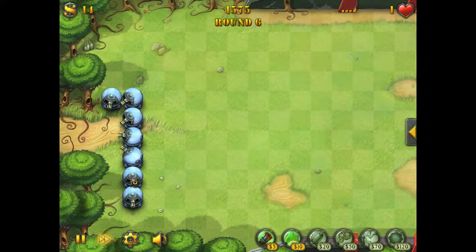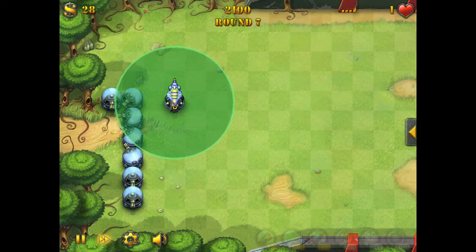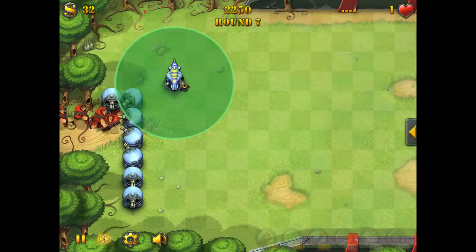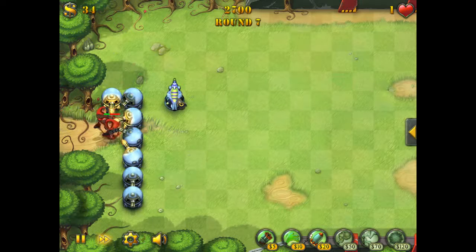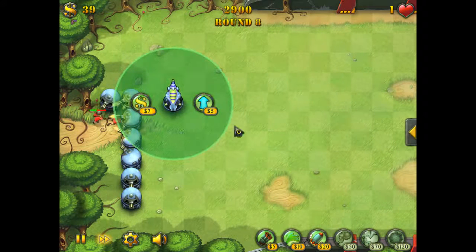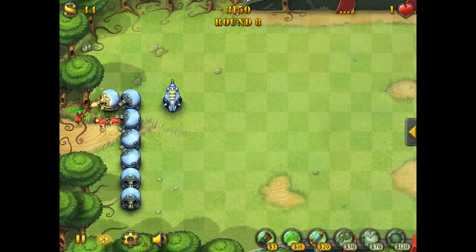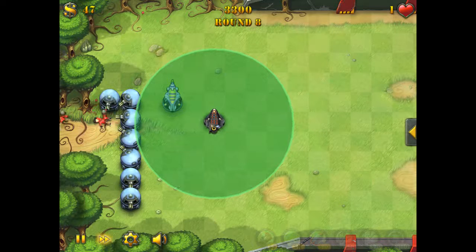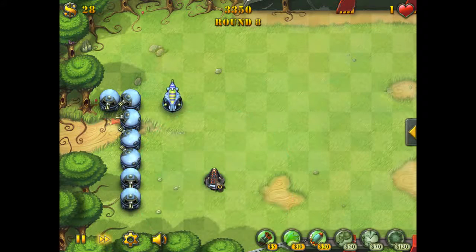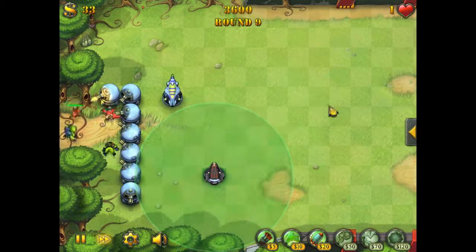We've got normal Gatling towers. Next ones are like slow towers — put one down here and this will slow enemies down if they're in the specific aura. And then there are rockets, which I'll put there, and these shoot rockets in that aura.